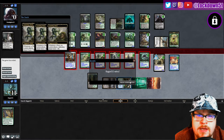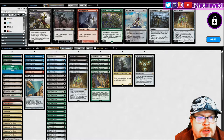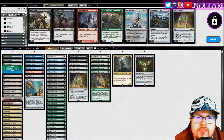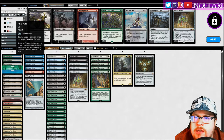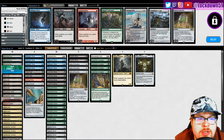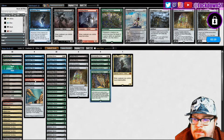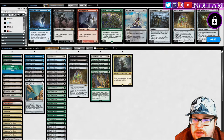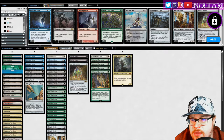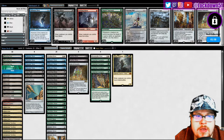Boom, all right! Let's sideboard. Death touch would be good. Pithing Needle for the planeswalkers. Take out one Diffusion since we didn't see a ton, keep in Bone Scythe, take out a Mortal — I think it's just gonna be hard to cast honestly. Striking is realistically gonna be hard to pull off against their bigger creatures. Cut one of these, cut one of these.